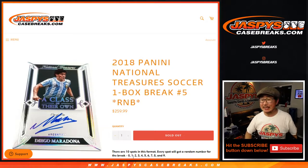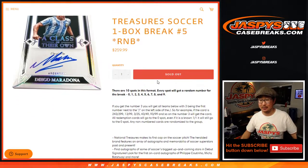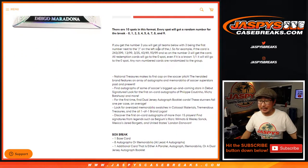Hi everyone, Joe for Jaspi's CaseBreaks.com coming at you with 2018 Panini National Treasure Soccer. One box, random number block break number 5 from a so fresh and so clean case.